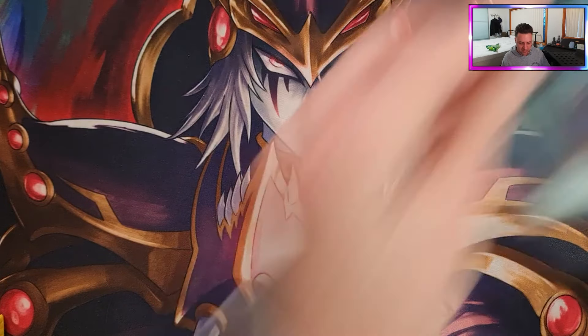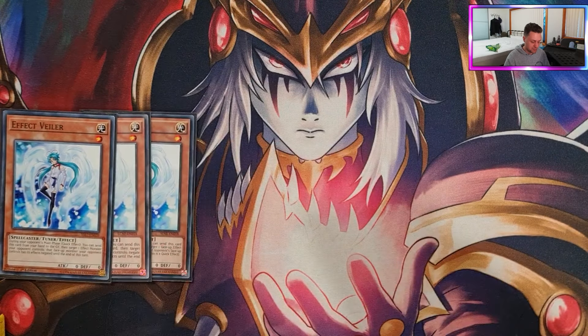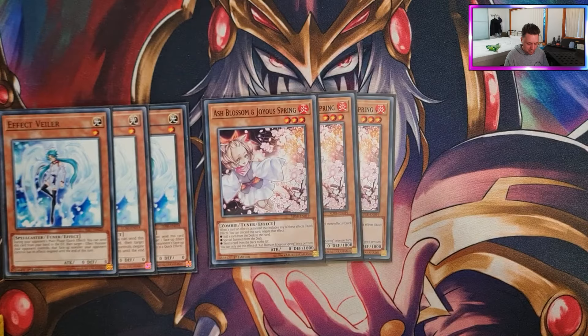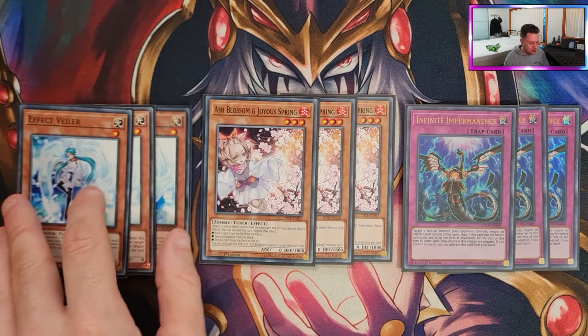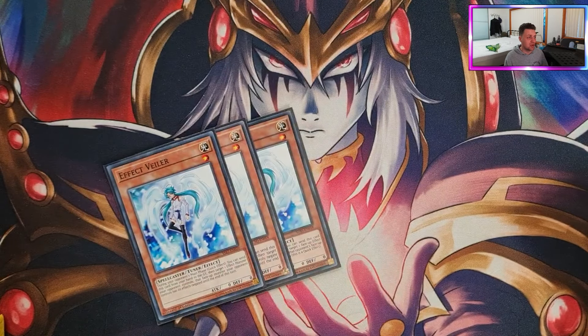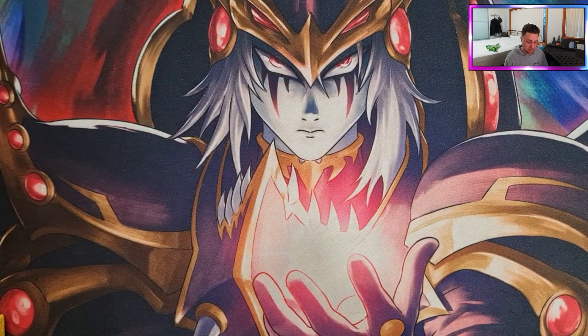Crossout Designator helps stop hand traps targeting Red Eyes Fusion, and Call by the Grave can stop Ash — that's what we really need so Red Eyes Fusion can resolve. For hand traps we have triple Effect Veiler — very good against Snake Eyes — triple Ash Blossom, and triple Infinite Impermanence. Imperm is essentially another copy of Veiler but in trap form, and activating it going second before Red Eyes Fusion is so good. Nine hand traps feels like enough without being too cloggy. If you're cutting any, I'd say cut Veiler, but we have Crossout so it should be fine.